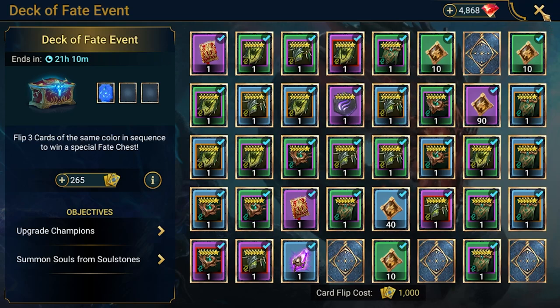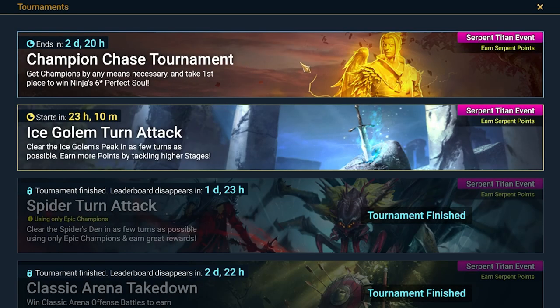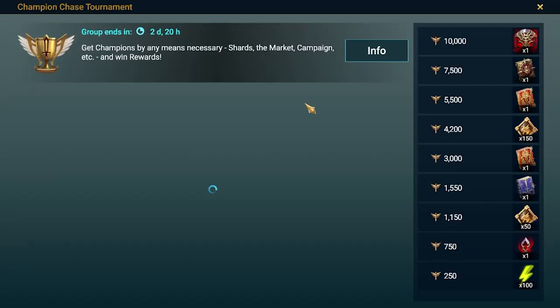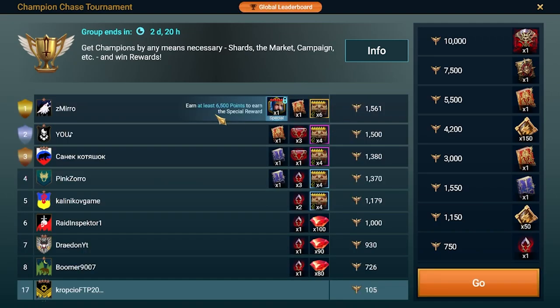I'm planning in the next episode to show you my build for Mitrala. Generally today we'll be getting Mitrala because there's another tournament that just started a few hours ago — the Champion Chase tournament with Ninja Perfect Solas as the reward for first place. That's definitely out of reach because it's 6500 points, which is a lot. As you can see, a lot of players just reach 1500 and stop — it's not easy to get so many points.